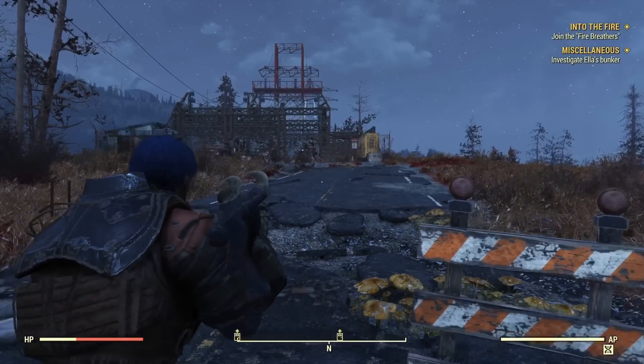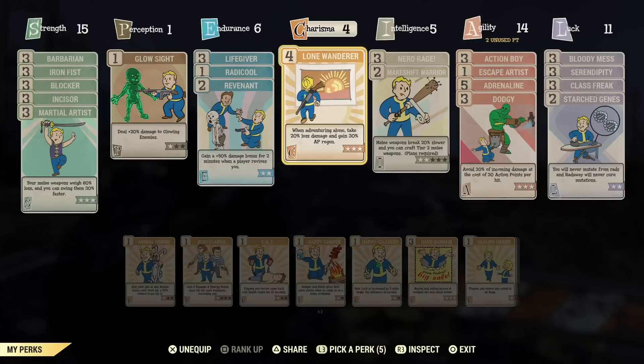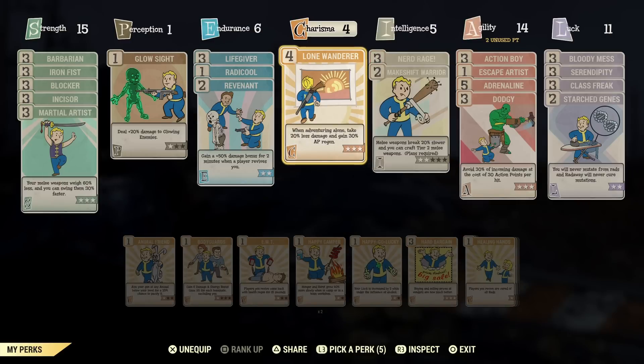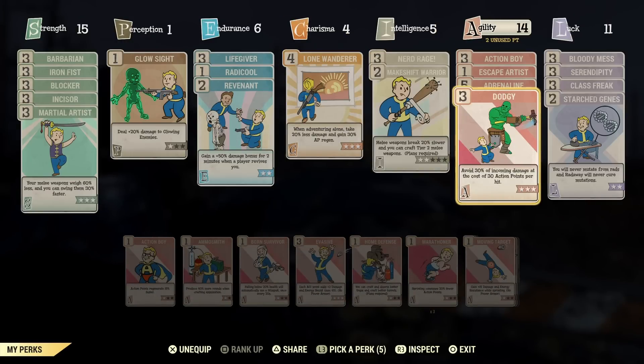Next I want to talk about underrated perks. The first underrated perk is Dodgy. A lot of people don't like it because of the 30 action point cost per hit, but you get to avoid 30% damage before you even consider your damage reduction values. If you're not in a group and you couple that with Lone Wanderer, that's another 20% — so that's 50% damage off the top that you're not going to take.